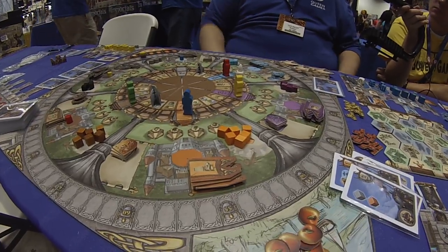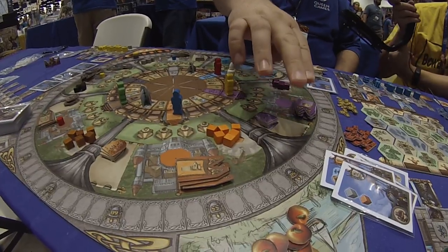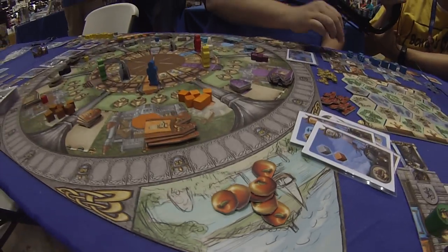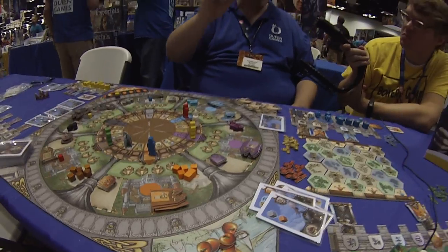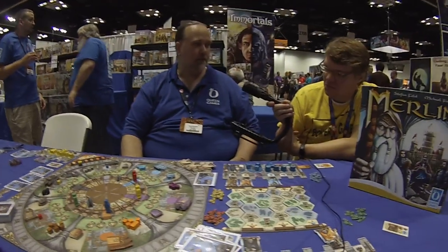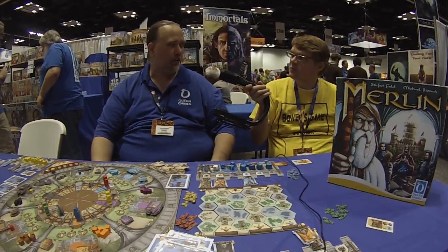The final thing I haven't touched on are these apples — you start the game with an apple, and the apple lets you change the face of a die when you really need to. You get a new apple every time you claim the grail: you pick it up, you've found the Holy Grail and it had an apple in it. This is coming out at Essen and it's gonna be on Kickstarter. That is Merlin from Queen Games — looks like path to victory upon path to victory upon path to victory, which I personally love. Looks like it might be your cup of tea, be sure to check that one out.